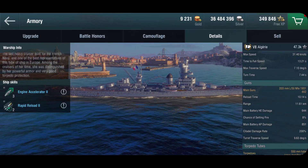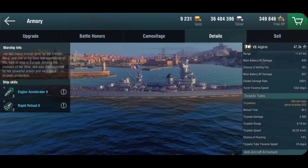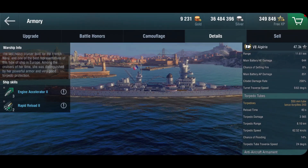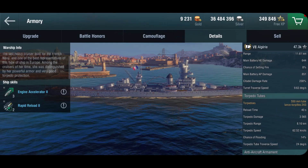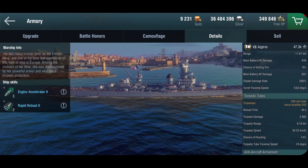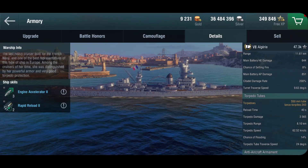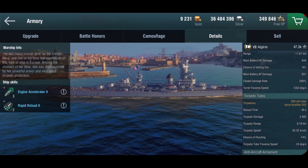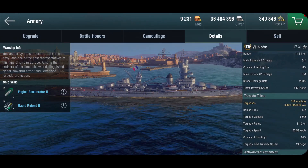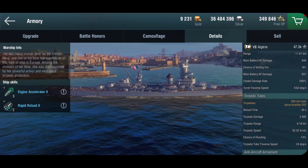The range is very good at 11.6 kilometers, and as is common with the French cruisers, you get torpedoes. You don't get very many — just two triple launchers — but they have very, very good torpedo angles both forwards and backwards. So unlike the Japanese cruisers, which have arguably better torpedoes but can't shoot them forwards and always have to turn, these things are capable of being aggressive with their torpedo load as well.